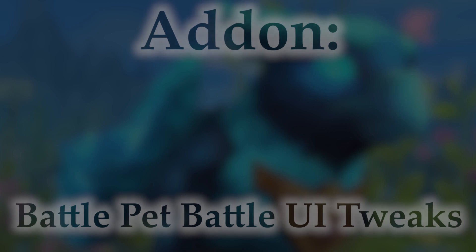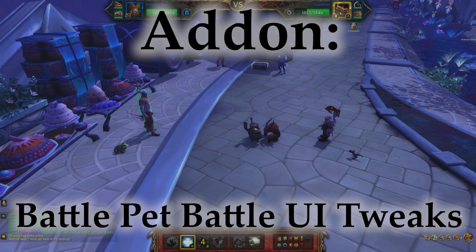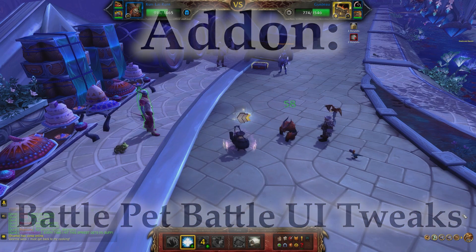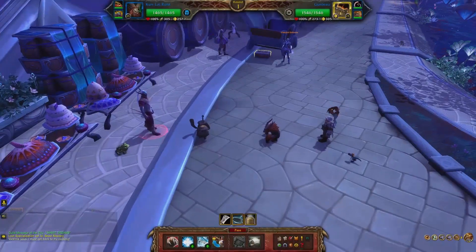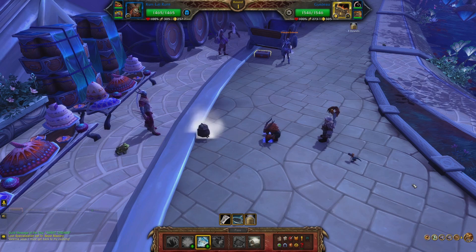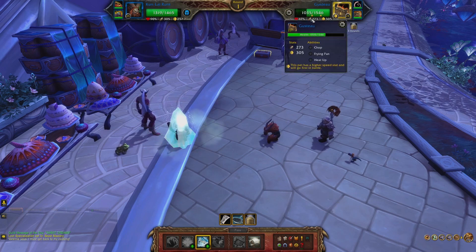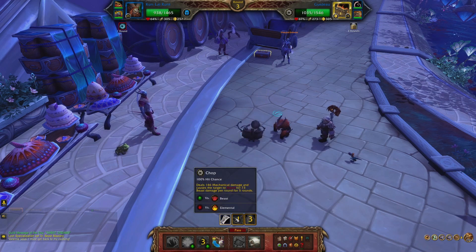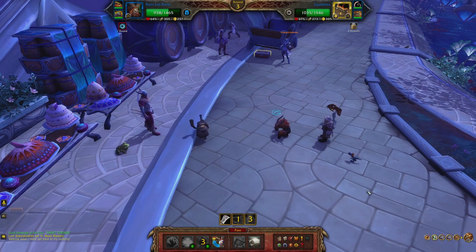Battle Pet UI Tweaks — the default UI of pet battles isn't great, let's admit that. Battle Pet UI Tweaks helps out with improvements such as a turn counter, active displays of your opponent's and your own health, power and speed, and keybinds for each button you might press such as abilities or switching. A powerful tool that can allow you to better plan your turns.